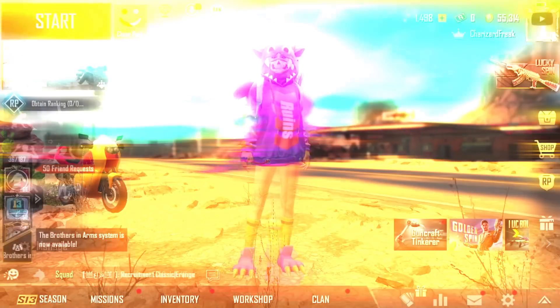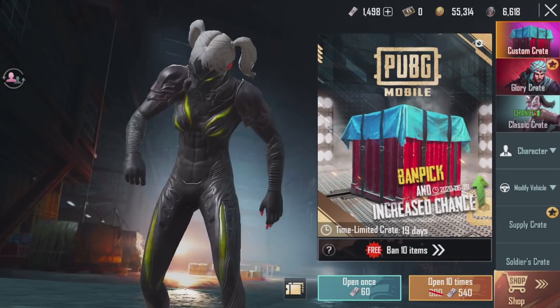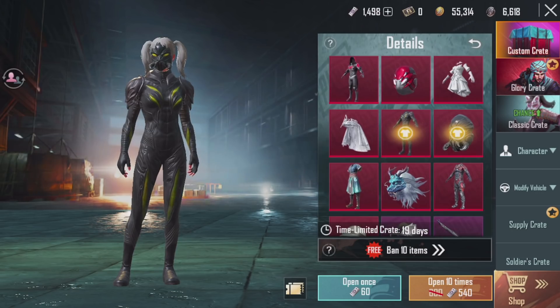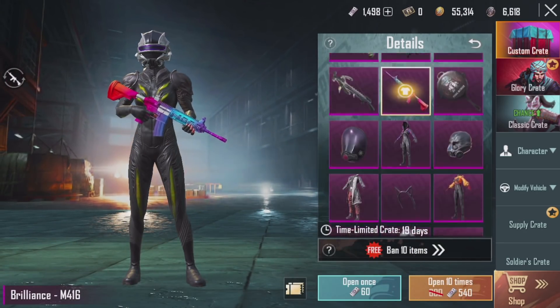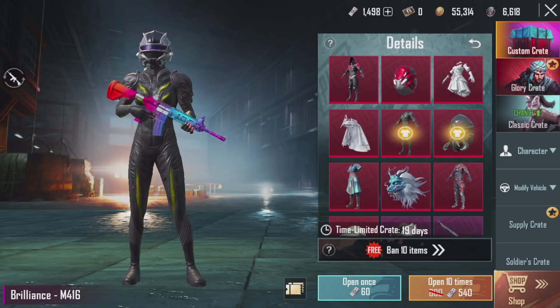PUBG Mobile did actually add this brand new crate called the Custom Crate. If you go to the crate section you can see it's finally here, and you can actually ban some items which is really cool. Looking at the items, there are a bunch of mythics — we have all these cool outfits, a really nice helmet, and also the Brilliance M4. As you can see right here it says 'Free Ban 10 Items,' so you can ban items from the crate.